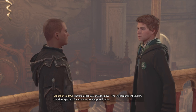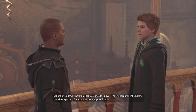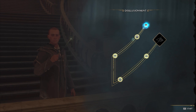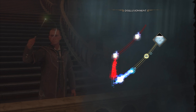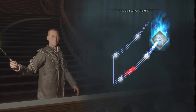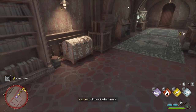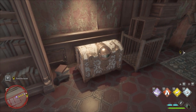Now you're probably wondering when you unlock this Disillusionment charm — this is going to be right after you return to the castle after you first visit Hogsmeade village. As soon as you're back in the school, you should get a quest that leads you to Sebastian Sallow, and he will allow you to learn the Disillusionment charm because you're going to be using it in one of the quests he takes you through. This is where you get the charm to use to open those chests throughout the game.